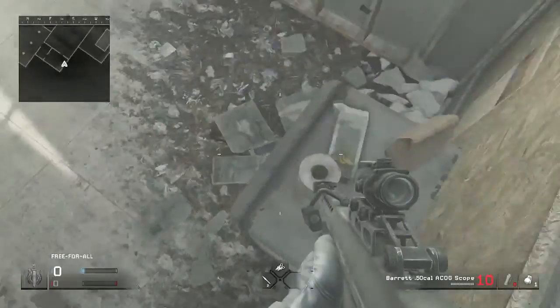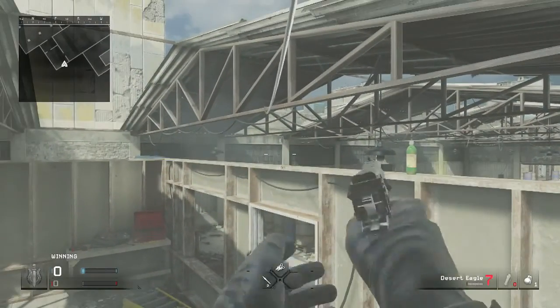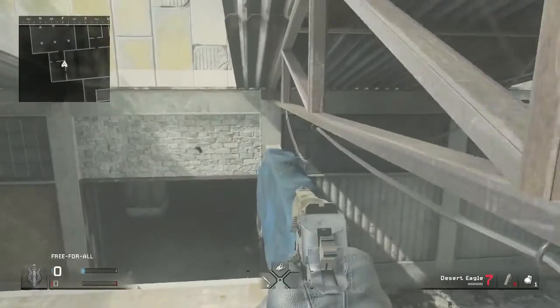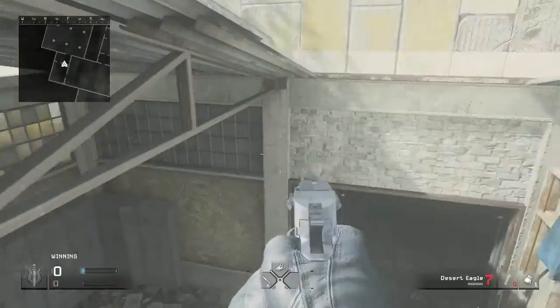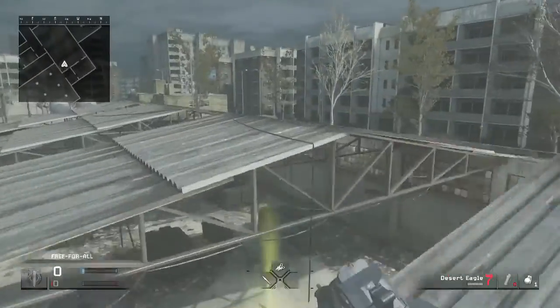All you have to do is stand on this table and jump onto this fridge. From roughly right there, you're going to jump and then crouch — like so. If you don't crouch, you'll hit the roof and bounce off. Walk across and come right here. All you can do is jump to that corner and you're out. It's so simple.